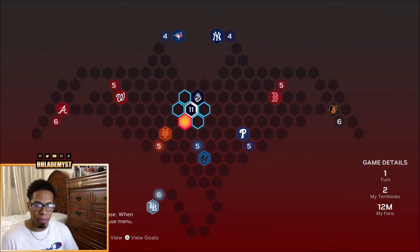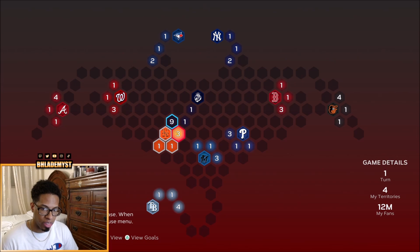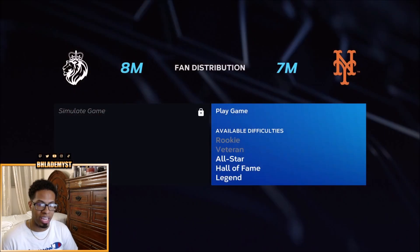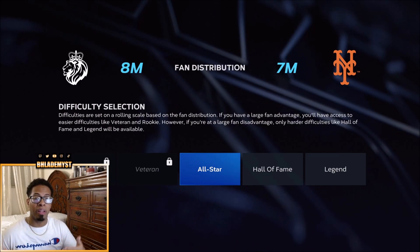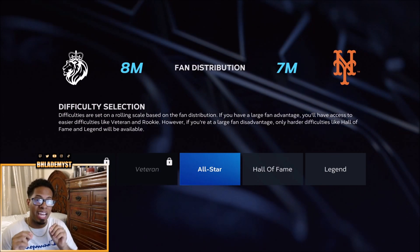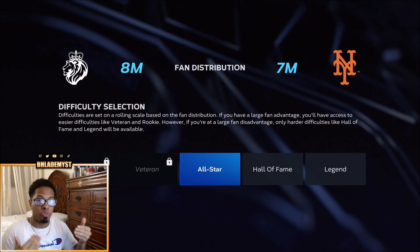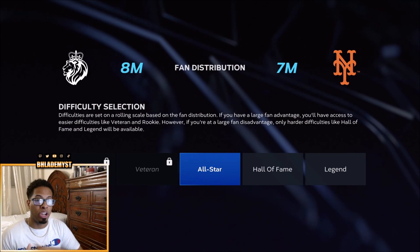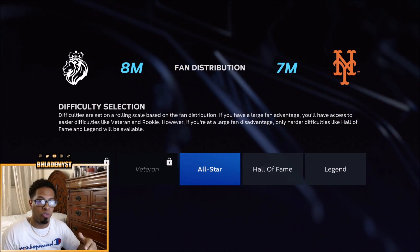In the East conquest map, our first step is going to be towards the Mets. You want to follow this to a T because if you put your territory here, they will attack you and you don't want that. You are going to face the Mets on all-star difficulty. Get used to playing on all-star difficulty because at the end of the month, the extreme program is coming out and most likely will have extreme conquest, which means you're going to have to play at least one stronghold on all-star, if not hall of fame difficulty.